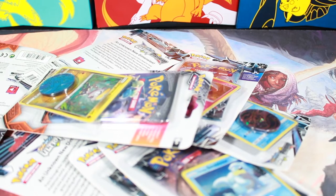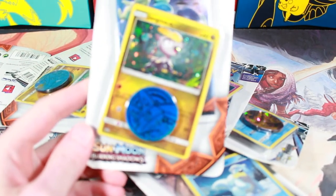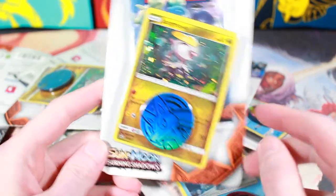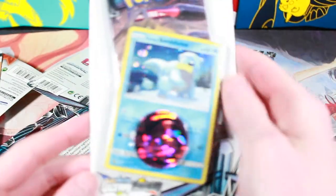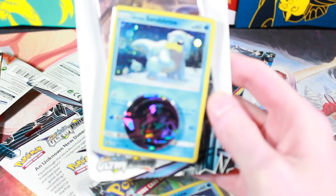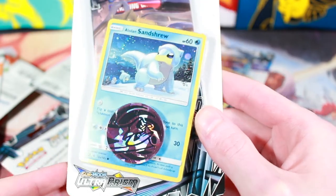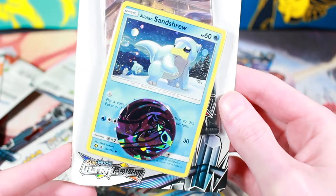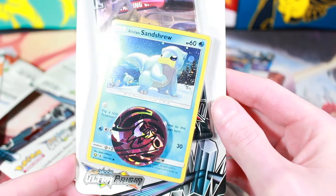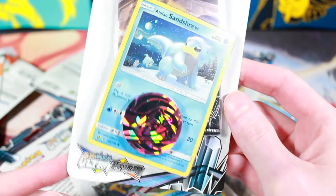Welcome back! I found blister packs at Target — three Burning Shadows blister packs and six Ultra Prism. These cards are out of print; you can't really find Ultra Prism and Burning Shadows at places like Target and Walmart unless they happen to be hidden behind other stuff. I was able to find these at a Target in some checkout lanes that haven't been used in a while.